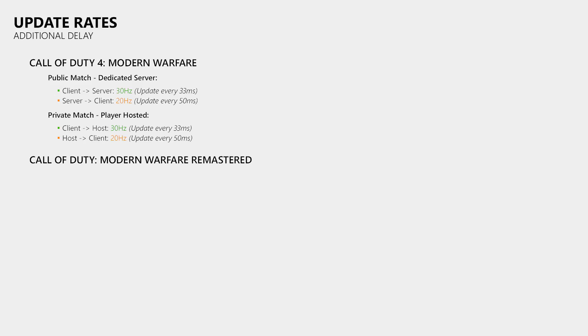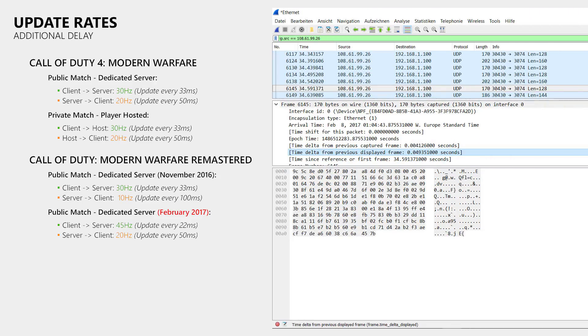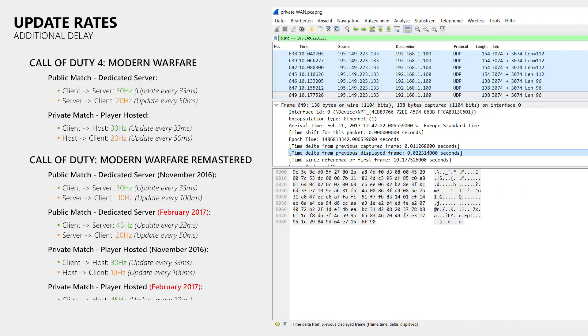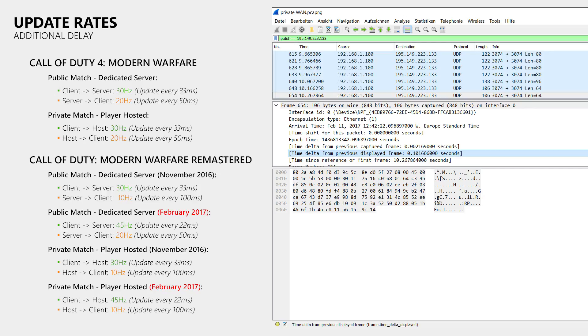In Modern Warfare Remastered, clients also sent 30 updates per second to the game server, just like the original. However, the game server only sent 10 updates per second to clients, increasing delay by 50ms compared to the original. The patch that was just released changed this: clients now send 45 updates per second to the server, and the server sends 20 updates per second to clients. Sadly, in private matches the host is still sending just 10 updates per second, meaning delay there will continue to be as bad as before the patch.